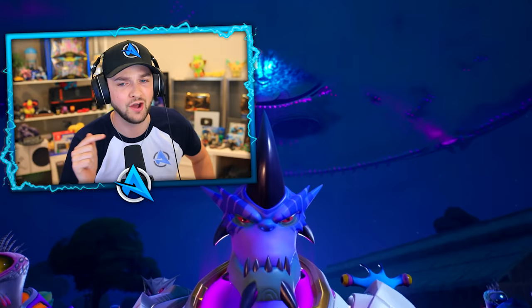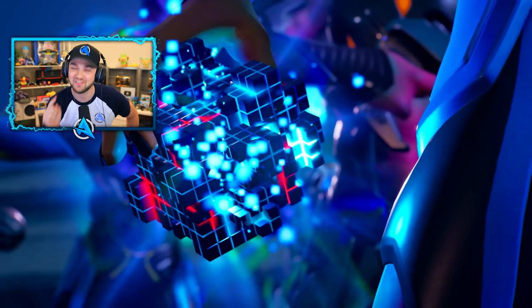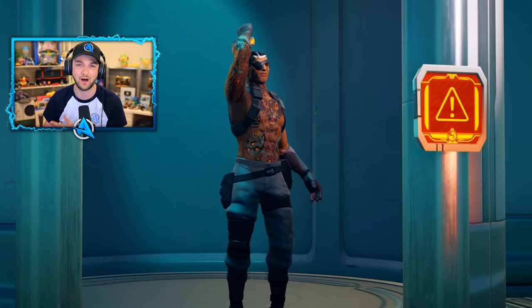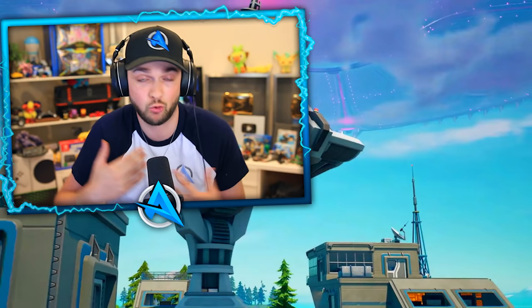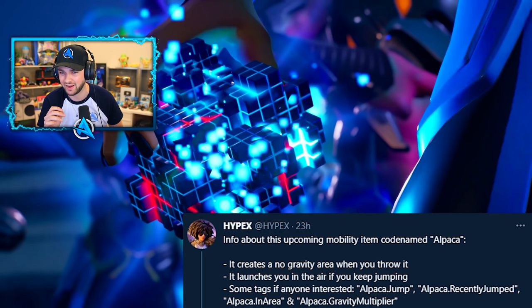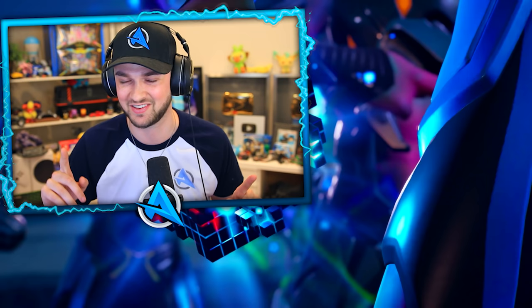Number one: Cube Grenades. These things were spotted within the Season Seven trailer and they look really cool. Thanks to in-game information, we know how they're going to work. They'll be coming out at some point in Season Seven — as early as next week or towards the end. The code name within the in-game file is 'alpaca,' though it won't actually be called that when it releases.